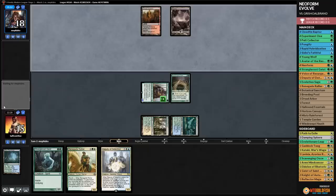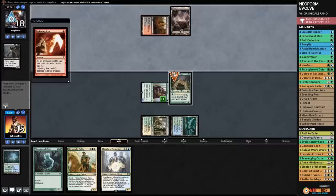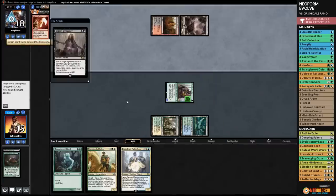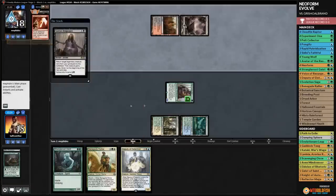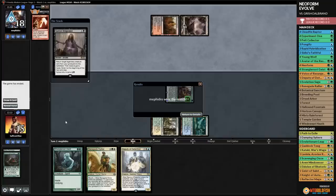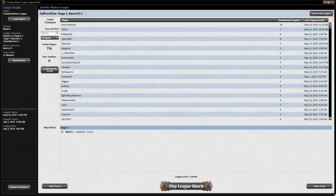Our opponent has the absolute nut draw - Lightning Axe into Griselbrand. That's a draw Scavenging Ooze isn't beating anyway. Game one was brutal and frustrating, but that's what unfair decks do when they draw their nuts.